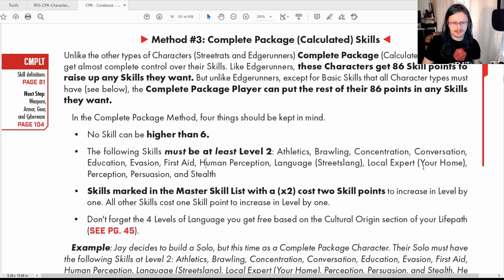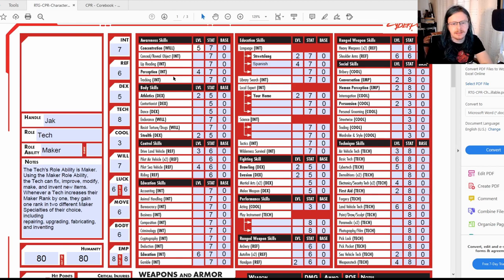Here are all my skills picked. On the character sheet the basic skills are in bold, which makes it easier to track. When filling these out, I went through and put all basic skills at two first, then started assigning numbers to things I thought would fit my character's background until I ran out of points or skills to fill.